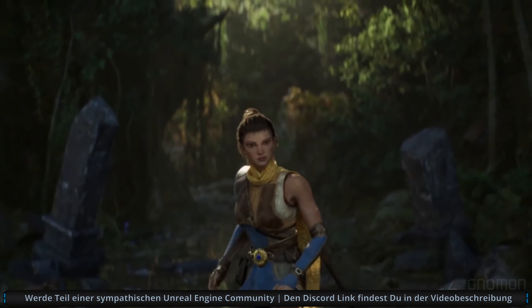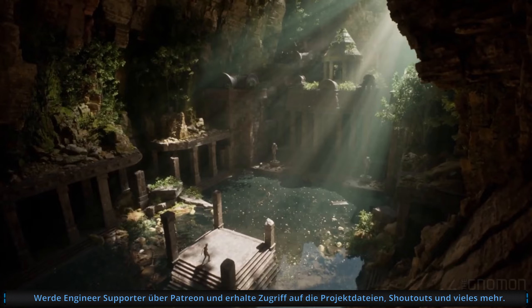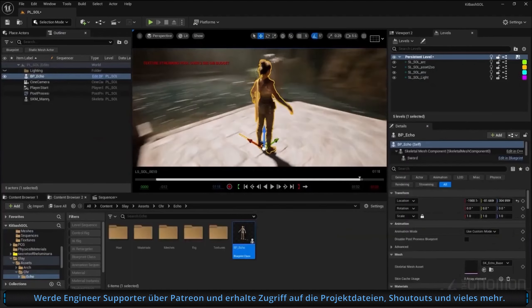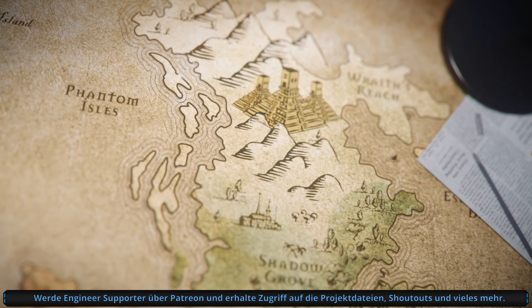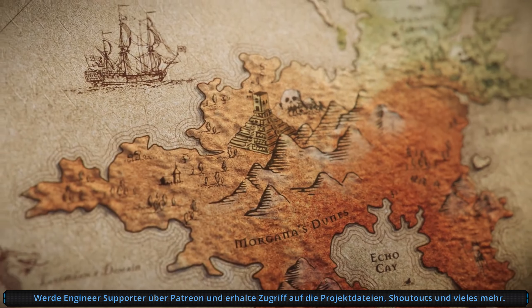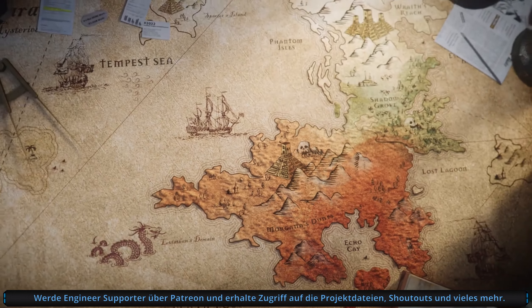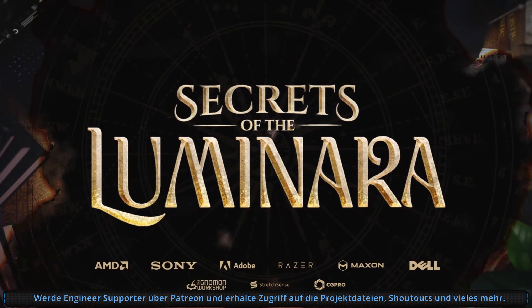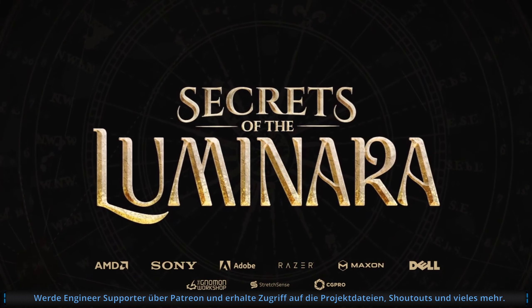If this is your first venture into building a virtual world, head over to Base Camp, where seasoned explorers will help you gear up for the journey ahead. The road is treacherous, but with courage and wisdom guiding you, the truth is within your grasp. Together, we will reveal to the world the secrets of the Luminara.